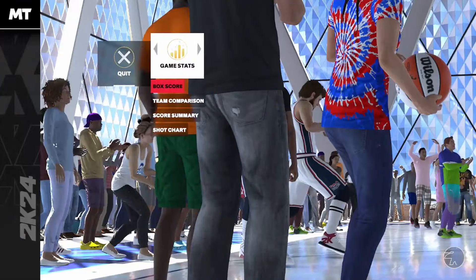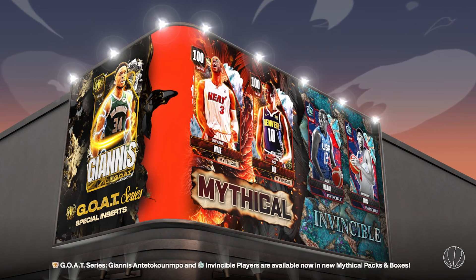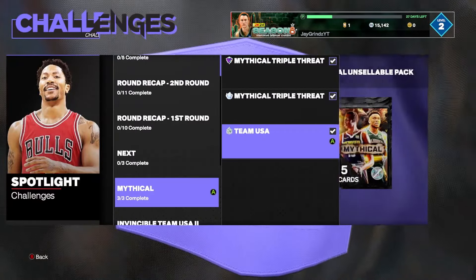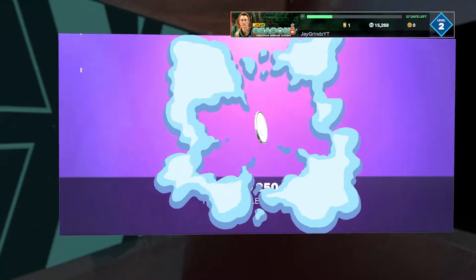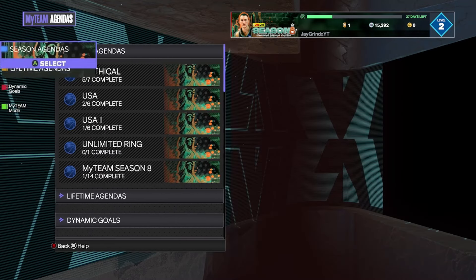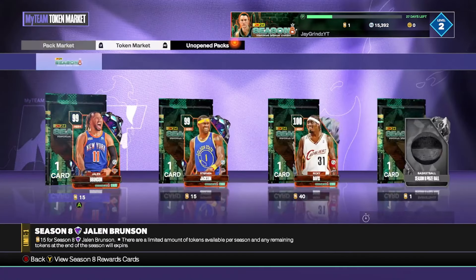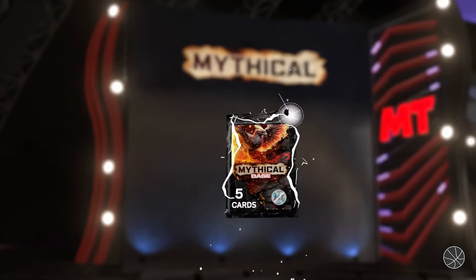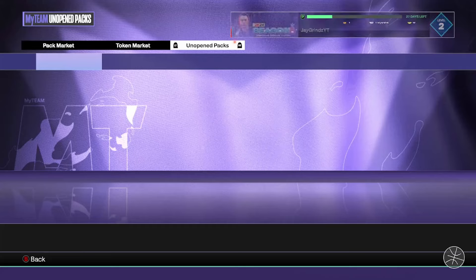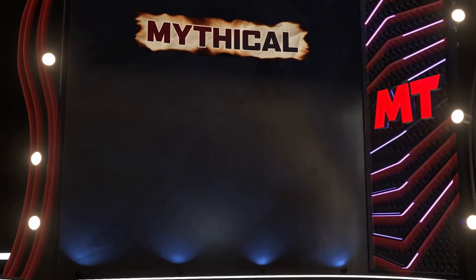We just wrapped up our challenge for the free packs — the spotlight challenge for the Mythical. These Mythical packs are insanely juiced. We have two base packs and a 21k pack to open. Hopefully we can get lucky — if we could get a Shake out of this, we'd be in good shape. We still need to do those multiplayer second chance points, the four-pointers, and those 24-point shots. Our starting five is insane though: Bill Walton, Invincible Jason Tatum, Invincible Vince Carter — and Jerry West is our starting point guard.